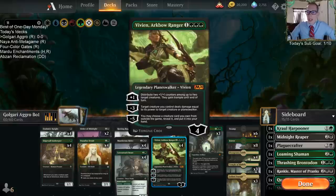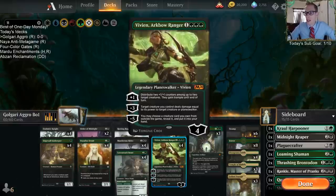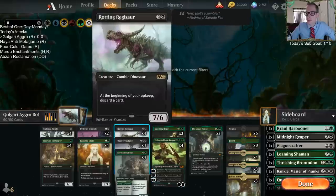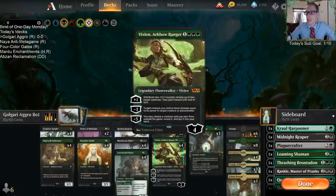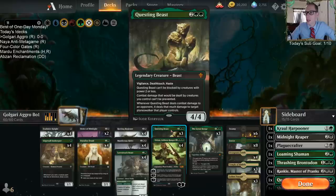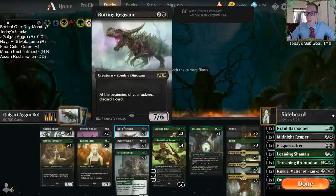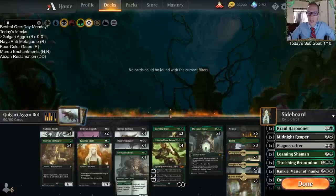My favorite part about the deck is of course Vivian Arc Bow Ranger — one of my favorite cards in standard, and a card that I think is really underrated. We've got four of them to pair with the Rotting Regisaur and the Questing Beast, giving those things trample. Especially Rotting Regisaur getting trample is pretty awesome. Anyway let's go ahead and give this a try.